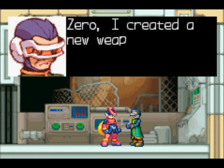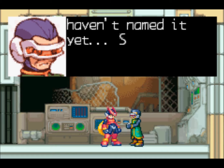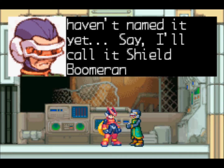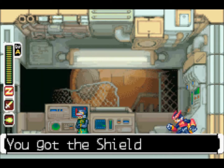Zero, I created a new weapon for you. It's called... I haven't named it yet. I'll just call it Chill Boomerang. You got the Shield Boomerang.